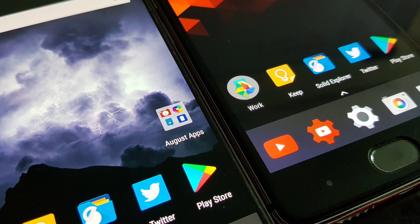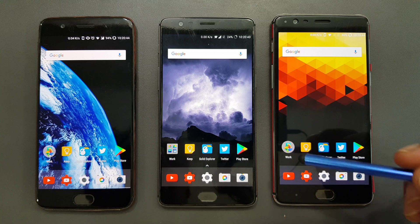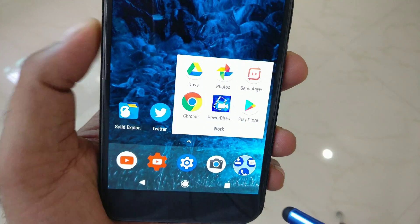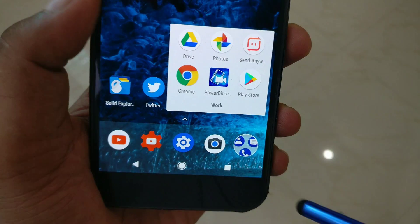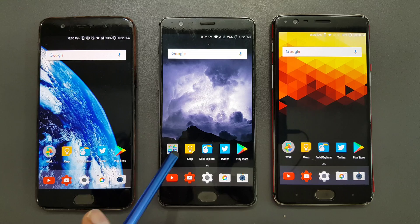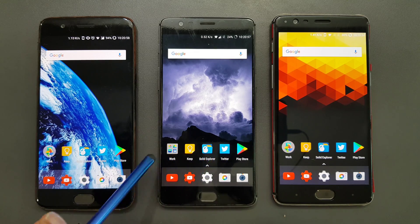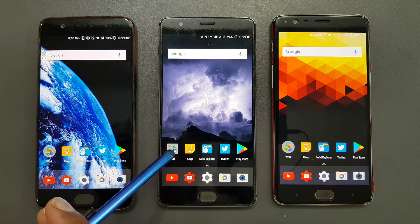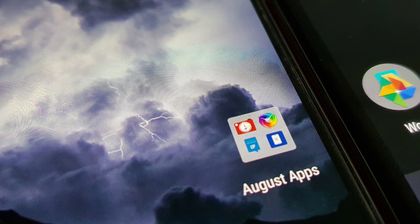The first thing you'll notice is a new folder icon. You can see I've made a similar layout here — this is the Work folder. It is rounded. The default stock one is not like the Pixel, which has a rounded look that looks very cool. I'm not sure why OnePlus is not bringing that feature. This one looks square, and I'm not really a fan of square. Comparing with the OnePlus 5, it again looks rounded.